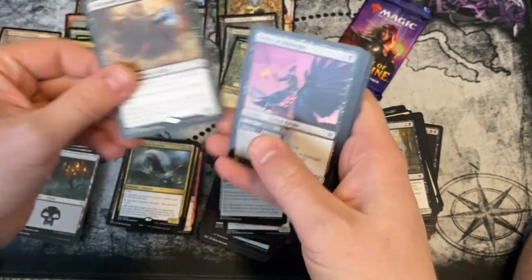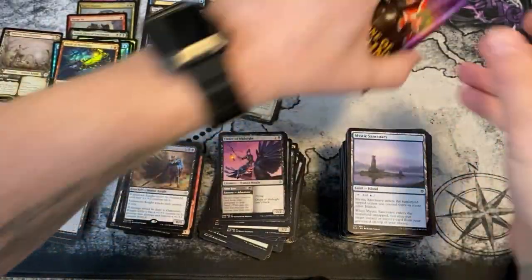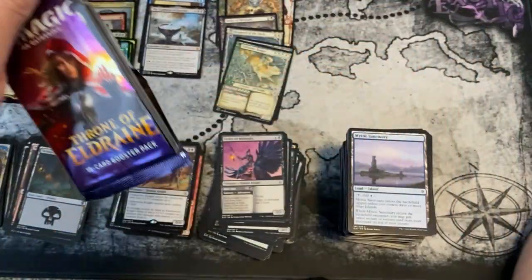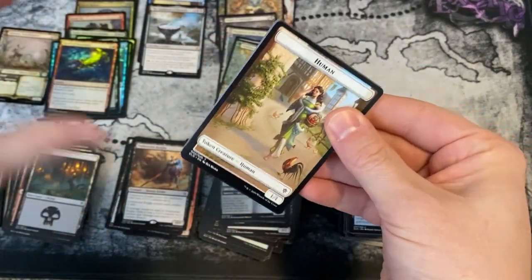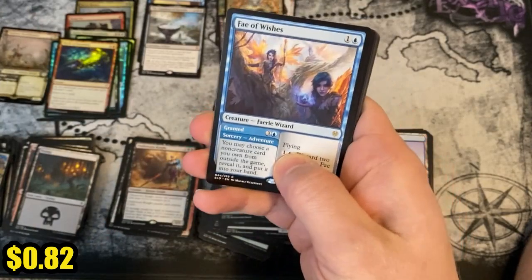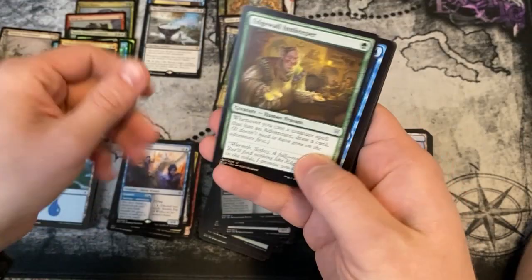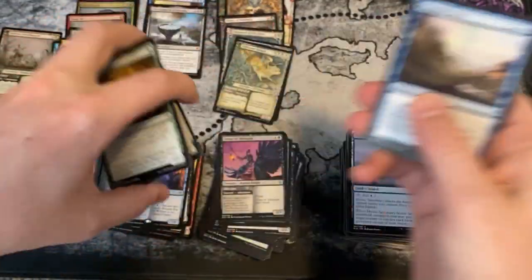Come on baby! Oathsworn Knight — not terrible. No specials. Last chance — can we get a fourth mythic? I know the Booster Box Club is just biting their nails hoping for Oko. No — but a Fey of Wishes — it's not terrible. But we missed on Oko in box number one.